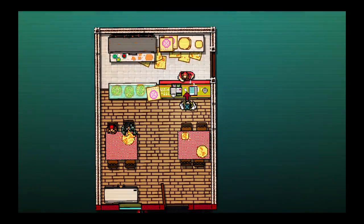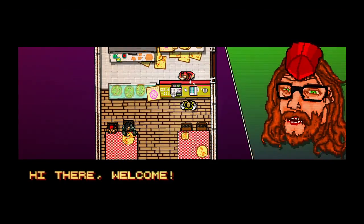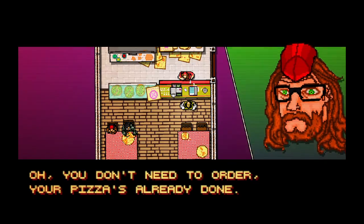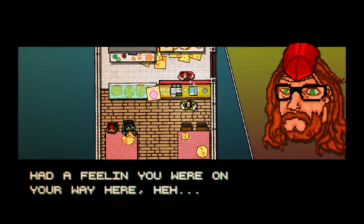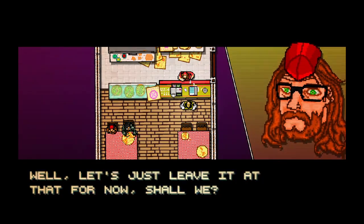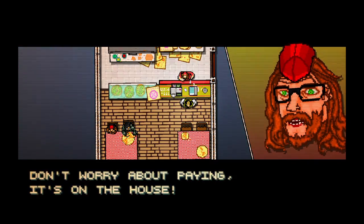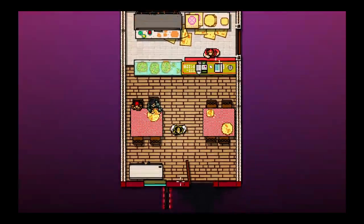Pizza place again. You got a lot of pizzas on the floor — I think it's unsanitary, kind of gross. Hi there. Welcome. Didn't I just see you? You don't need to order — your pizza's already done. Had a feeling you were on your way here. Well, let's just leave it at that for now, shall we? Don't worry about paying — it's on the house. He really likes giving us things on the house.